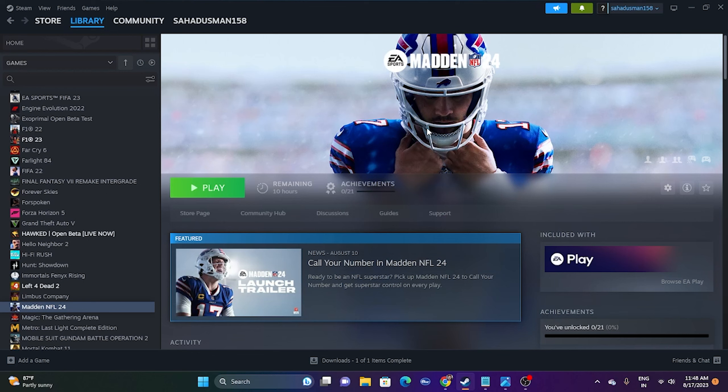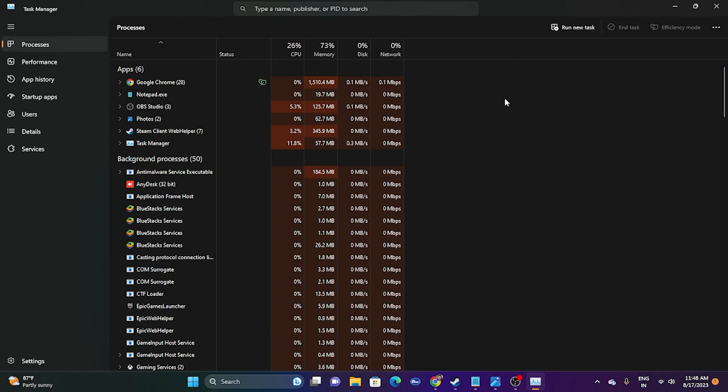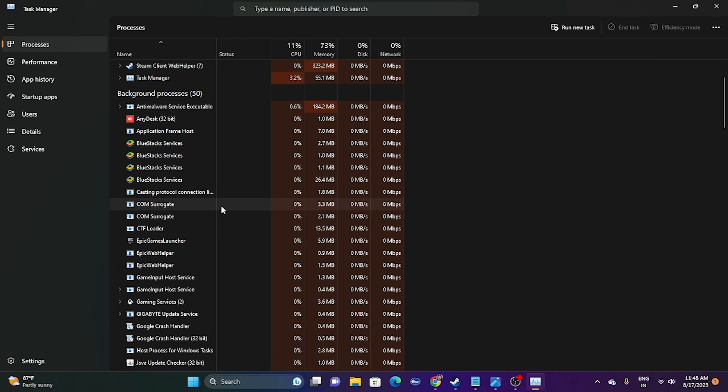You also need to close all overlay and overclocking applications, as these are one of the main reasons for crashing. Open Task Manager and you'll see many programs running in the background — these consume your RAM and PC performance while the game is trying to run. Close applications like Discord, RivaTuner, and MSI Afterburner, which fall in the category of overlay and overclocking apps. Once closed, try launching the game.